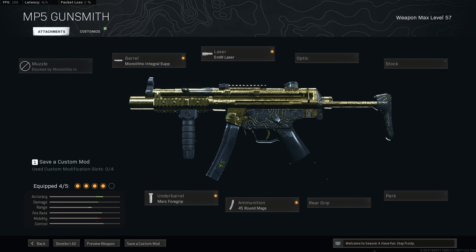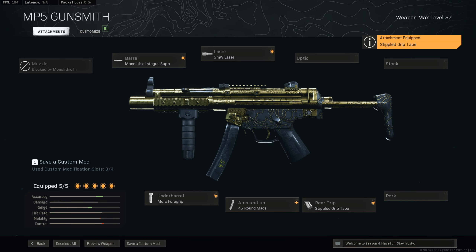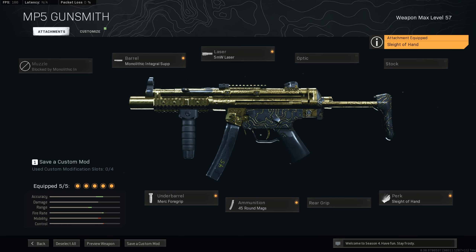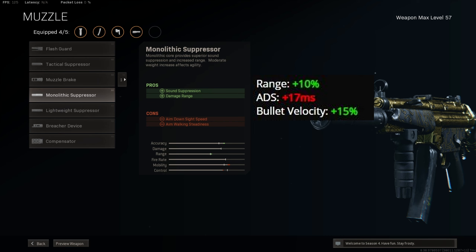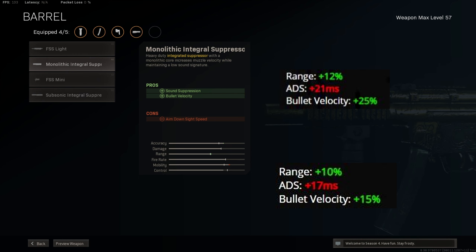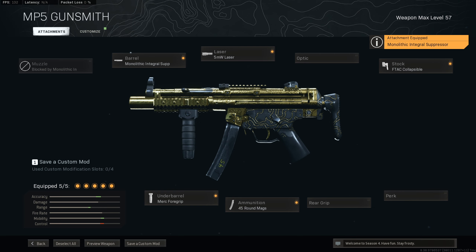Side note: if you're finding it a bit hard to control the recoil, you can change it up — you can use the Stipple Grip Tape instead of the FTAC. There's no recoil penalty and you get faster ADS speeds as well. Or if you want faster reload, you can go with the Sleight of Hand perk. I also noticed sometimes people use the Monolithic Suppressor instead of the Integral one — if you use the Monolithic Suppressor your ADS will be 4 milliseconds faster. I'd rather just use the Monolithic Integral Suppressor as it gives you more range and extra bullet velocity, and I just make sure my ADS is improved by one of my other attachments, like the FTAC stock.